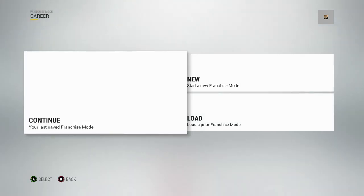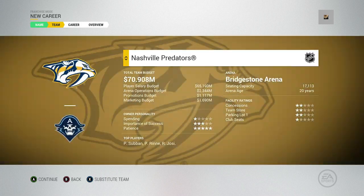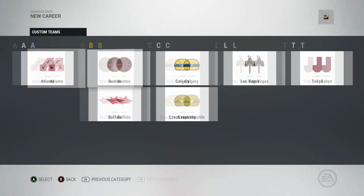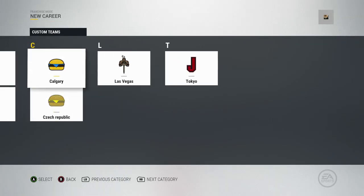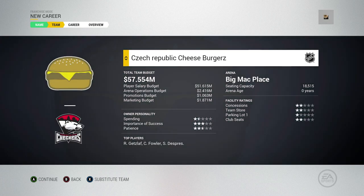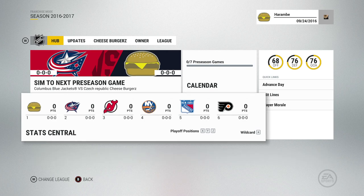I get a ton of questions on how to put a custom team into a franchise mode for a custom franchise experience — and it's actually really easy. You just create a fresh franchise mode, find the team you want to substitute, and click X or Square on PlayStation 4. It's literally one button and you have a custom franchise mode. You could even create 30 different teams, substitute them all into the NHL, and have a fully customized league — it would take a lot of time, but it can be done.